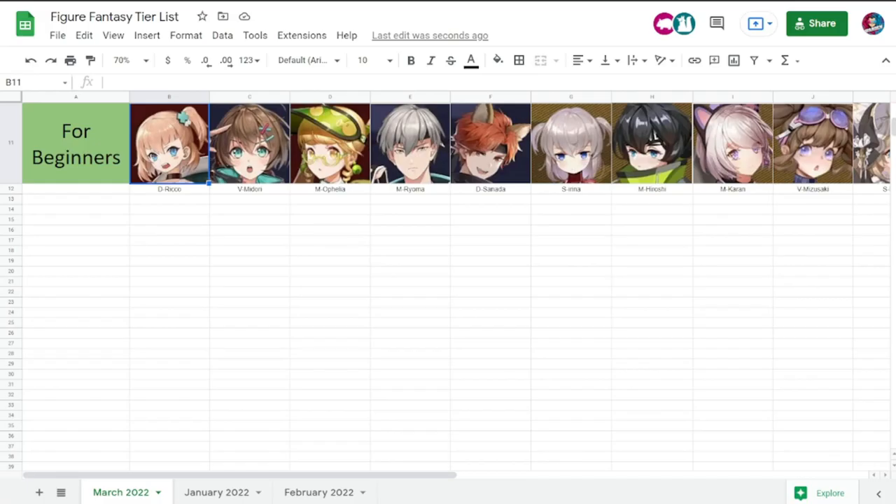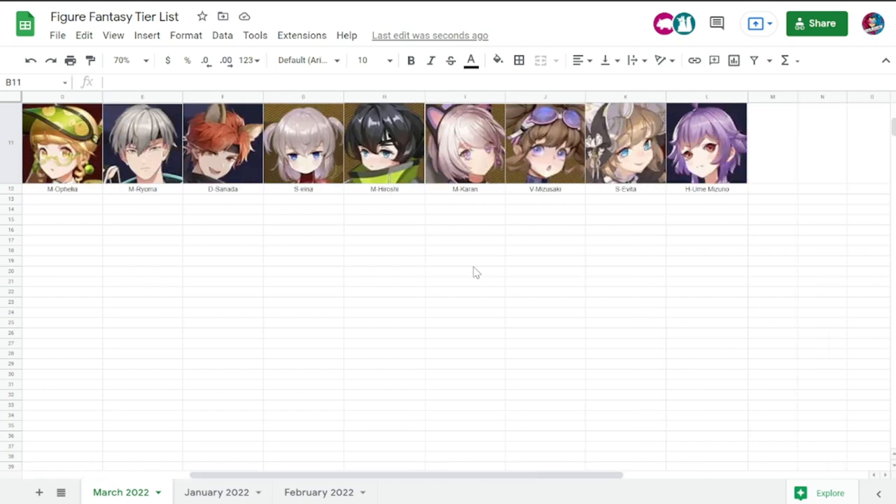Before we start, this tier list will be linked in the description of this video so you may check it out later. We start off with figures for beginners — from Rico up to Irina, they are your yellow rarity. You can use them when starting out. I'm discouraging calling them Tier C because some players might think they're not usable, but they are usable as long as you're beginning the game.